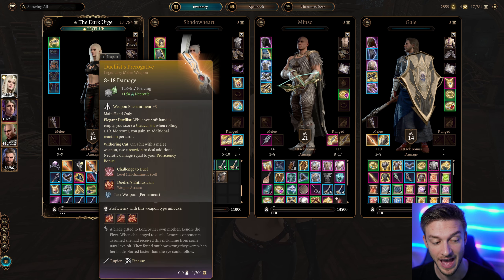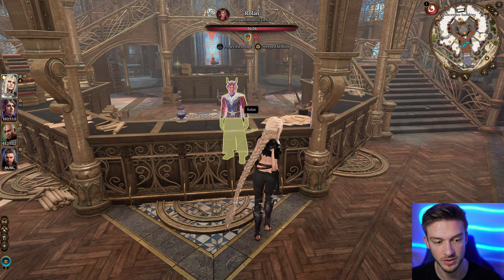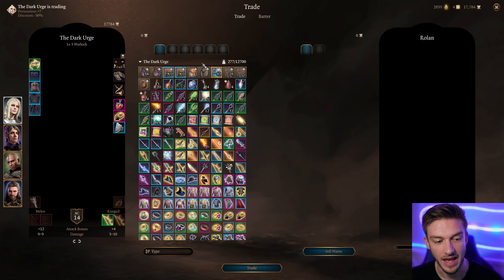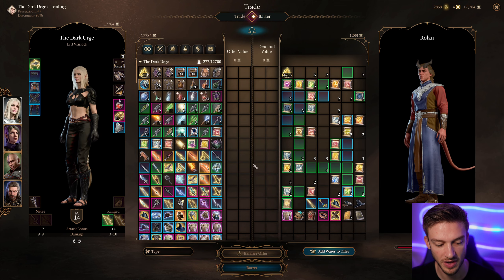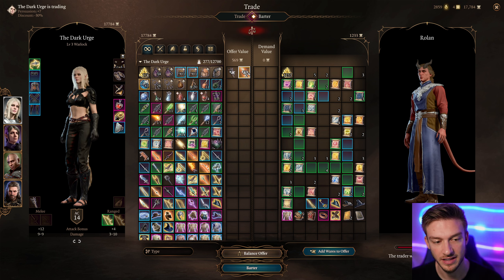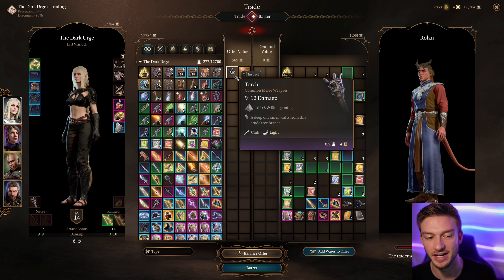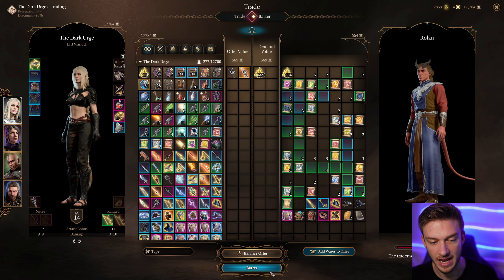It's important that you're clicking on both items, otherwise it won't let you add them to your wares. Then we're just gonna go up to this poor unsuspecting fellow here, chat with him, and go to buy something. Switch over into the barter menu, then click on add wares to offer. This adds our bound pack weapon — you can see it says bound pack weapon permanent — along with our other item.